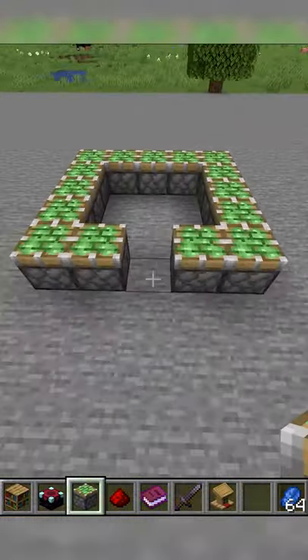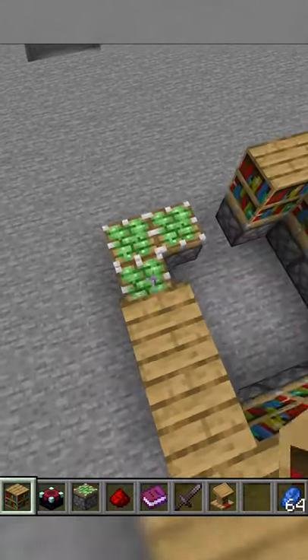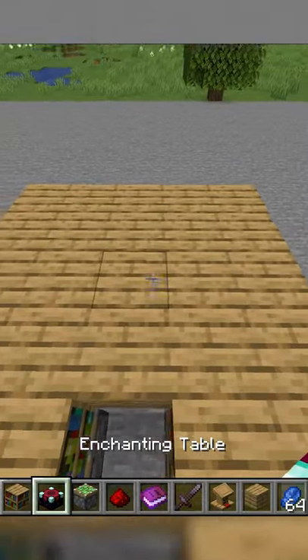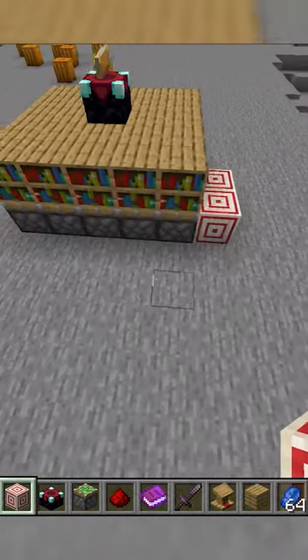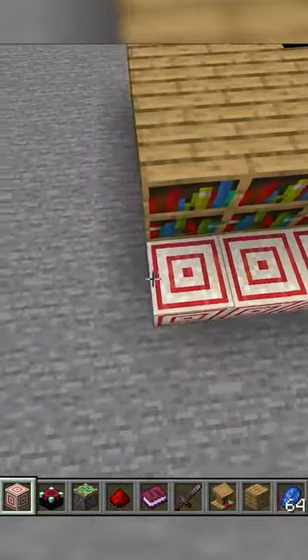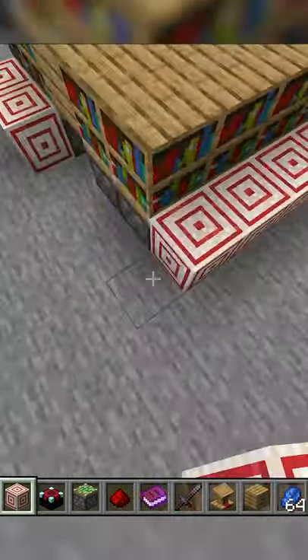Place a 5x5 square of sticky pistons with bookshelves on top, leaving one missing in the bottom. Cover the middle with oak planks and place an enchant table in the middle. Place target blocks on each piston, making sure to miss the first piston of each side, because it's a corner and already has a target block from the previous side.